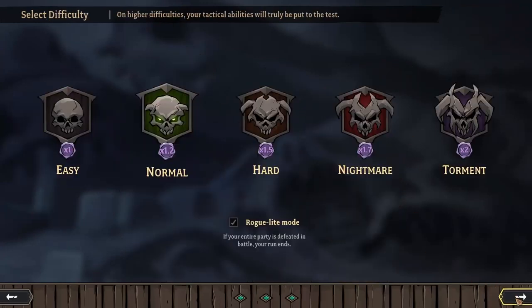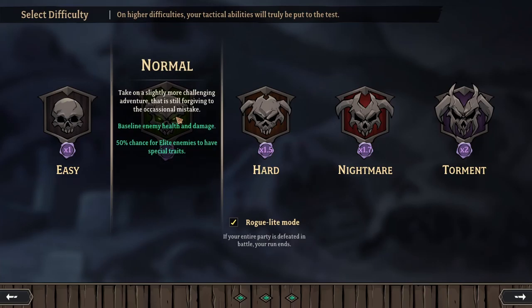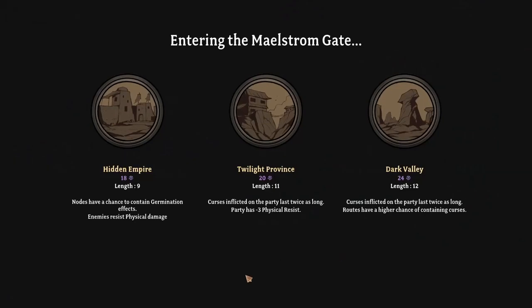We can head back and move on to select our difficulty — let's just go with normal. Then we get to choose our realm modifier. There's Hidden Empire which gives extra renown but enemies resist physical damage, Twilight Province where curses inflicted on the party last twice as long and the party has minus three physical resist, and Dark Valley where curses last twice as long and routes have a higher chance of containing curses. Let's go with the hard one.